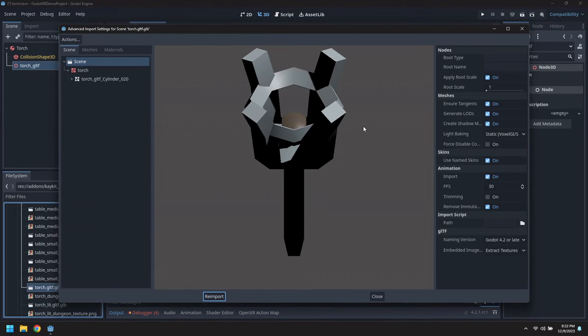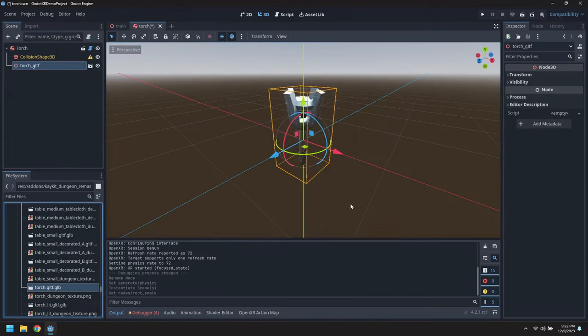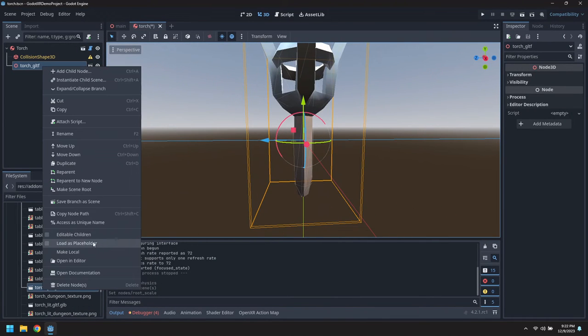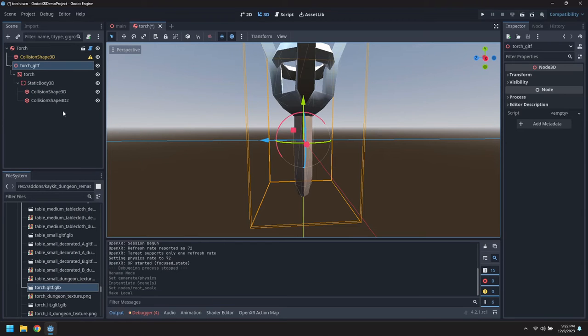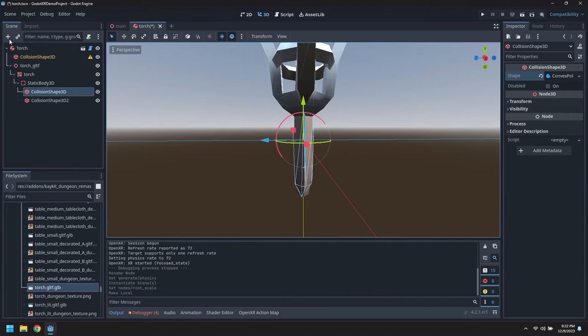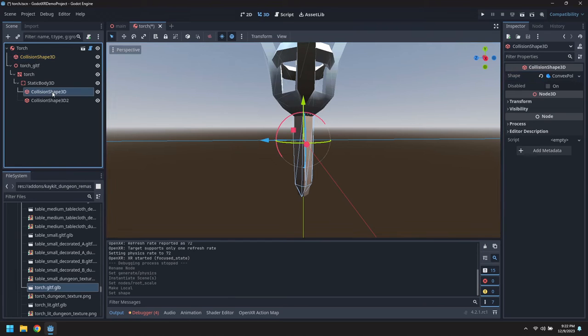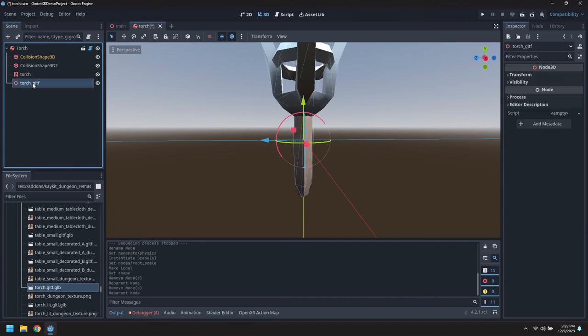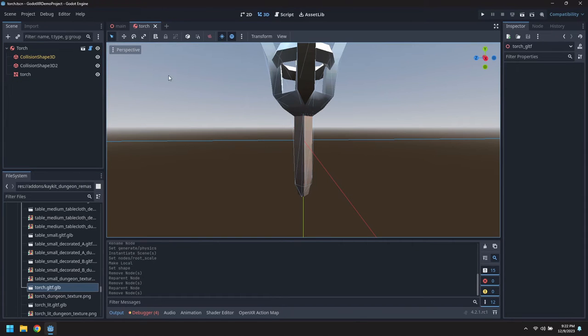Scale this down by about half this time. Again, we're going to want to make local. Copy the collider - and this one has two colliders. Now that we've copied the first, we can bring the second over. Delete the static body and bring in the mesh. So we've got our two convex colliders and the torch mesh.